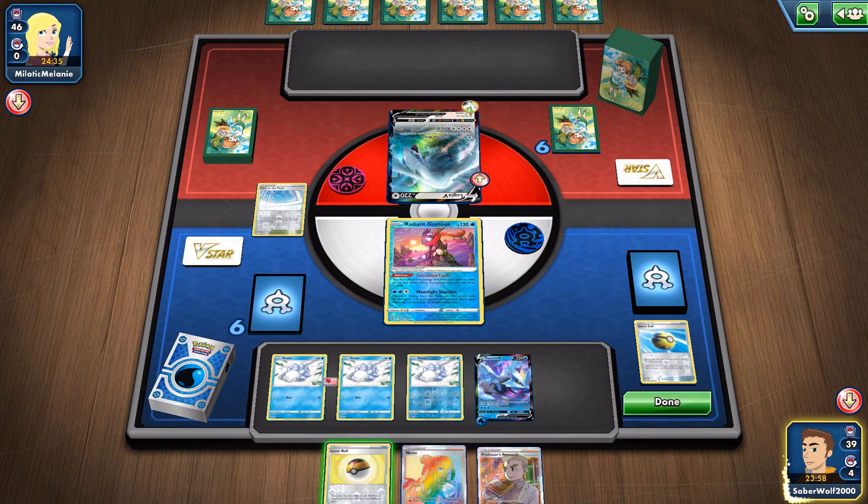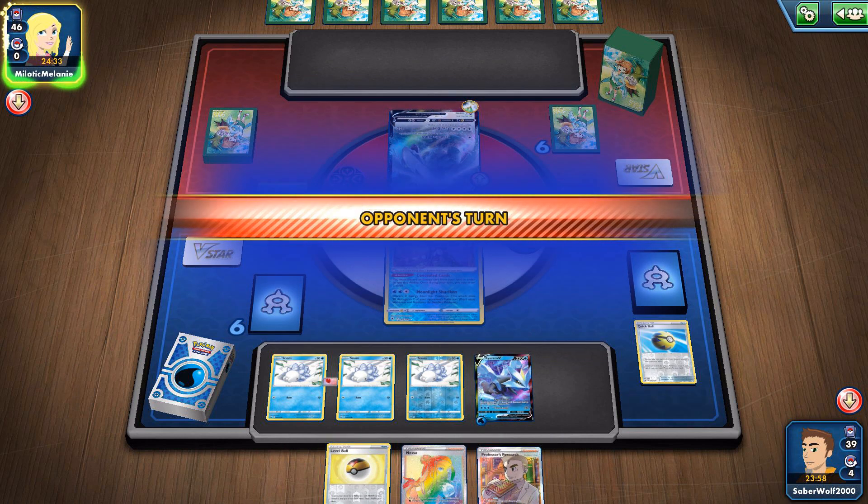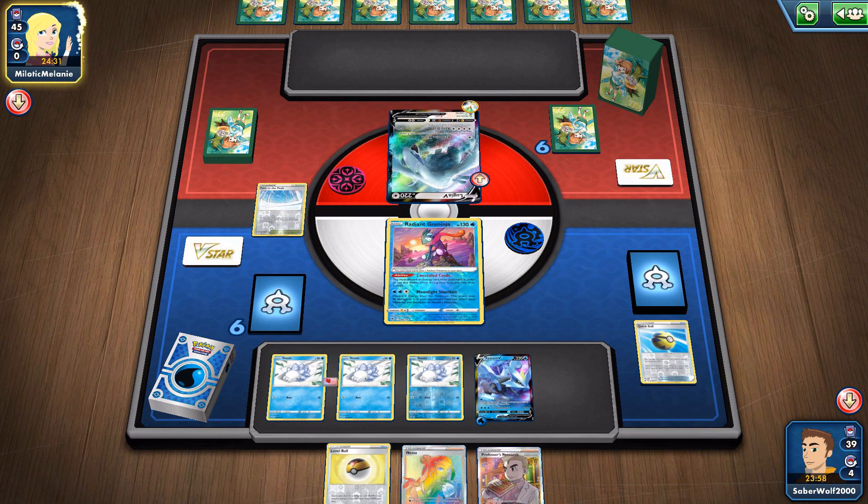Just to get the unnecessary cards out of my deck — I can afford the space — might as well just get the other Snom, evolve into the Frostmoth out of the deck, and just thin out and draw our stuff. The more we draw and thin out our deck, the better this deck becomes.